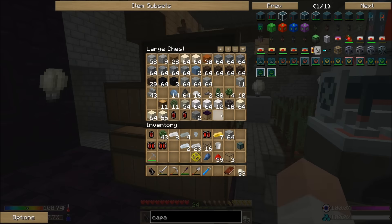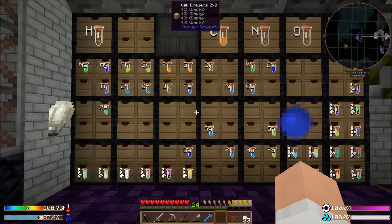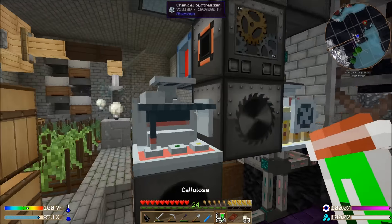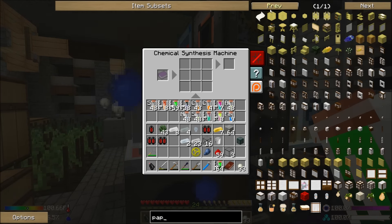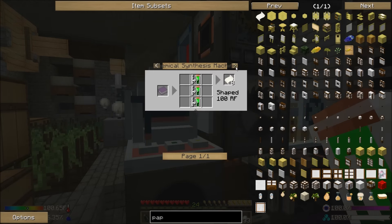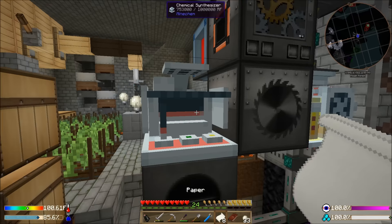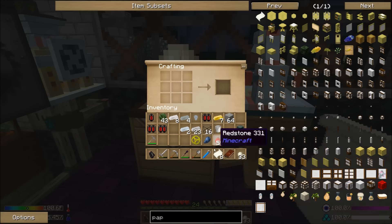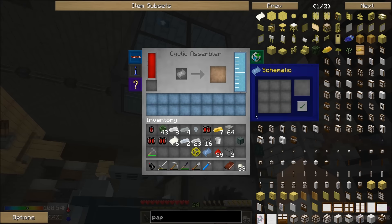Now that I've got the lazurite, the only thing I need is some paper. Pretty sure paper comes from cellulose — will this make paper? Yeah, there it is. Three cellulose gives me eight pieces of paper. I think it's two pieces of paper plus a lapis gives me a schematic. That is going to go in the cyclic assembler.